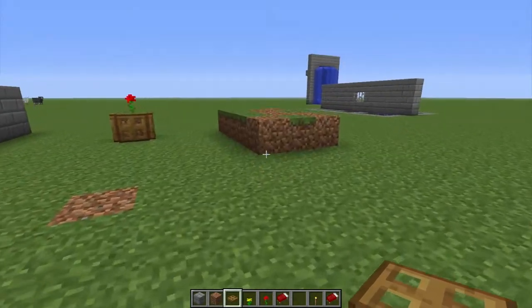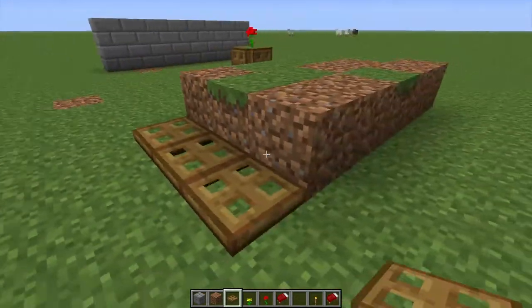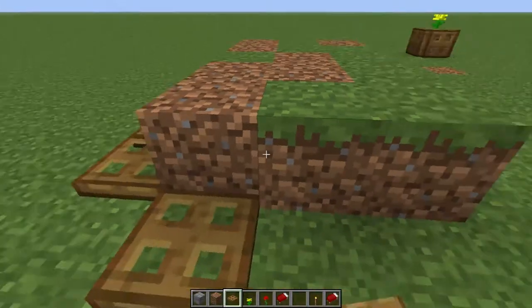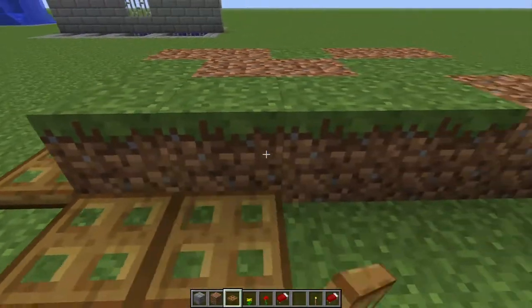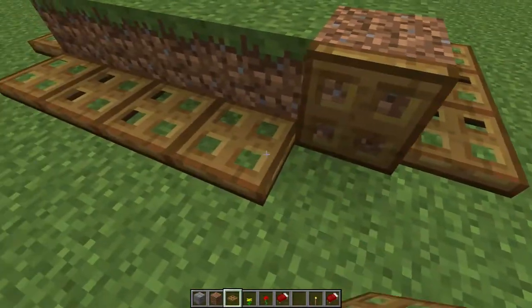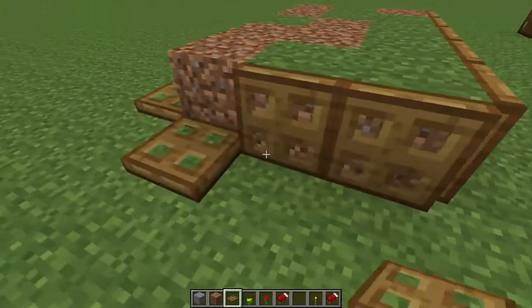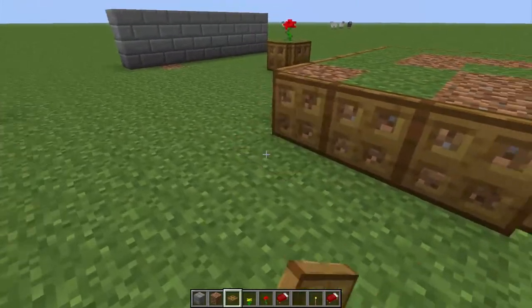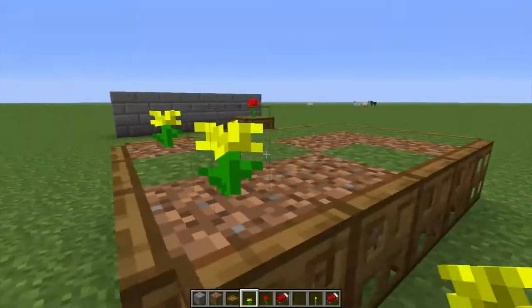This can be done for multiple displays, such as if you have a flower bed — it's the same principle. Just place the trap doors around the edge, close them up, and then just add a few plants.